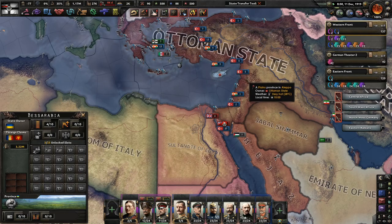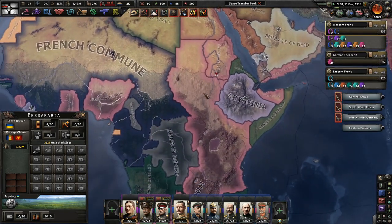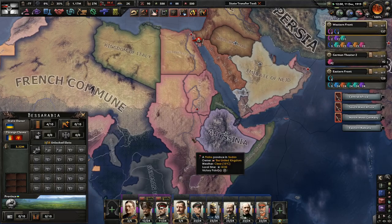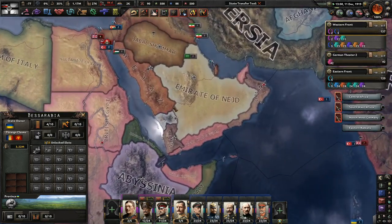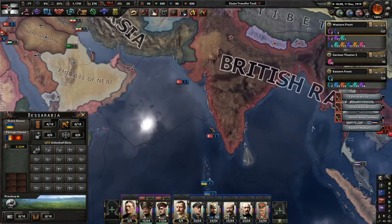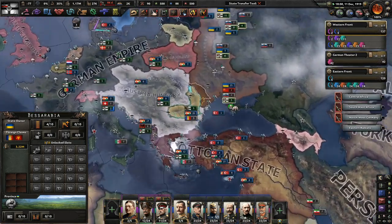Once this war is over, I'm going to make sure the Ottomans get all of Egypt, all of Sudan. Africa at this point is going to be split between me and probably the Ottoman state after all this is done - maybe except for Abyssinia. Abyssinia has done nothing wrong, so I really don't want to mess with them. Portugal is going to lose its colonies. The Ottoman state is going to get pretty much as much as I can give them. We might even make an Ottoman Raj - that would be fun.